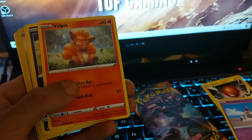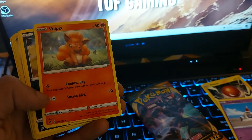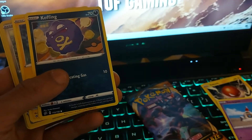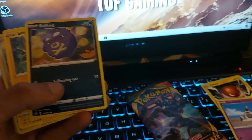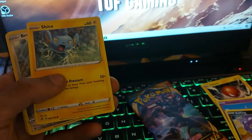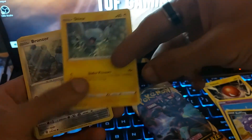Vulpix, 60 health points, Generation 1 Pokemon, Fire type — Fox Pokemon with a Dex entry of 37. Confusion Ray and Smash Kick are its moves. Koffing up next, Generation 1 Pokemon, 70 health points, Darkness type — it's a Poison Gas Pokemon with a Dex entry of 109. Suffocating Gas is its move. Shinx, 60 health points, Electric type, Dex entry of 403 — it's a Flash Pokemon with a move of Under Pressure.